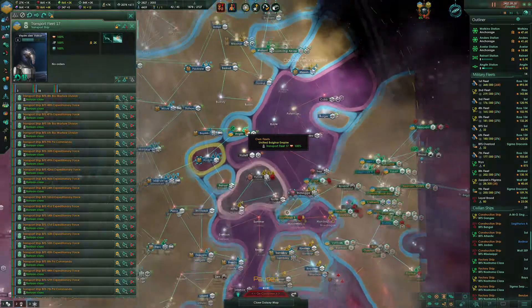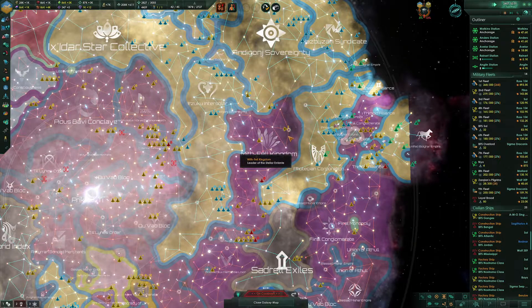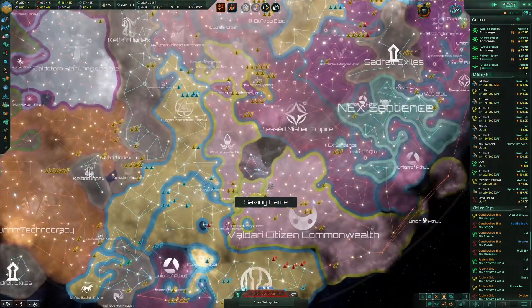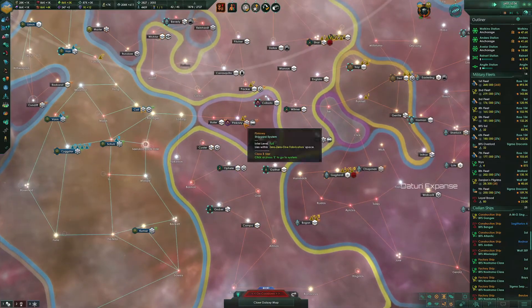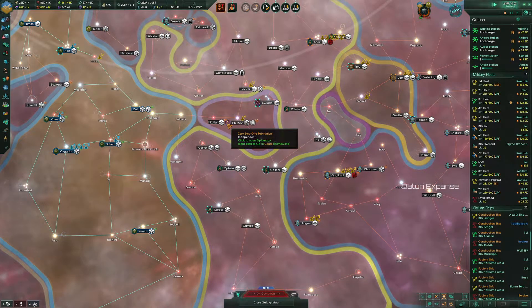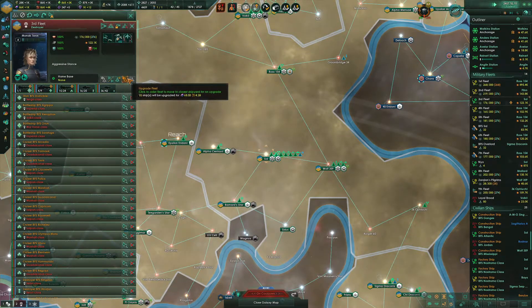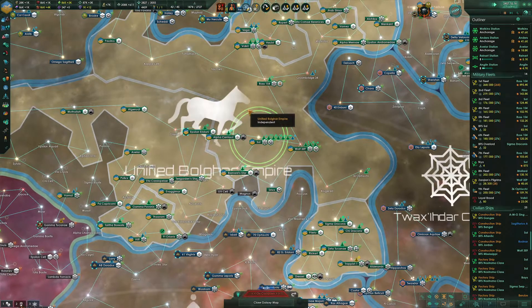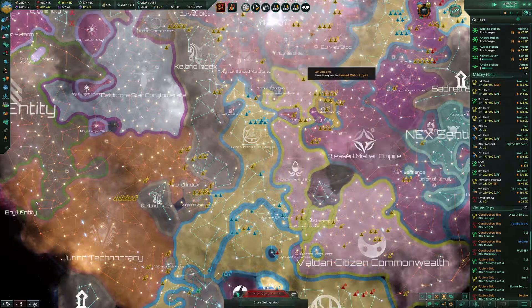This army — what we're going to start doing is moving fleets and armies into position for the next project. I think the next project is going to be down here: the Commonwealth of Shar, Valdari Citizen Commonwealth. They are fighting a machine empire. We just finished a couple of upgrades; the third fleet needs a few more. We are going to have to do another round of pretty heavy upgrades at some point.